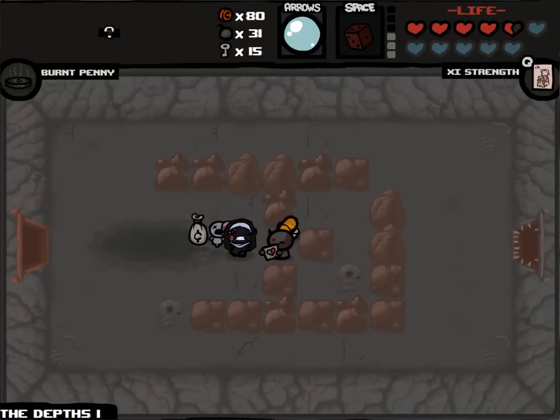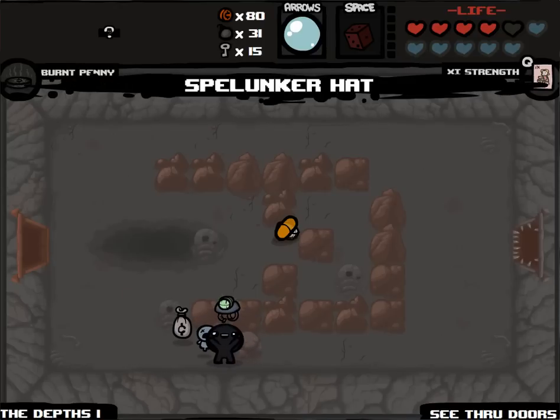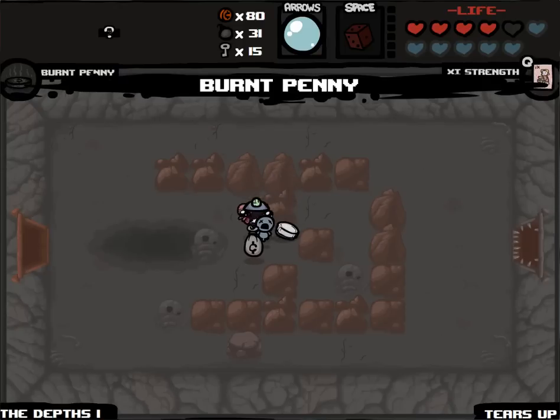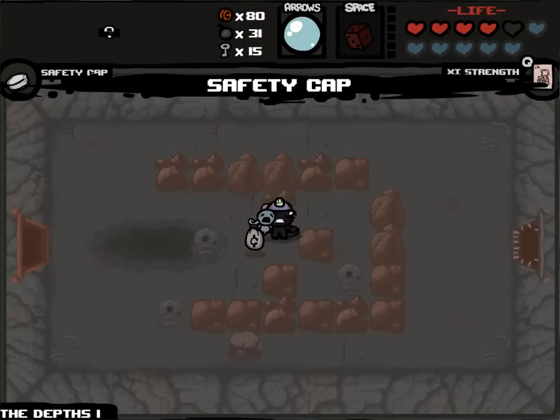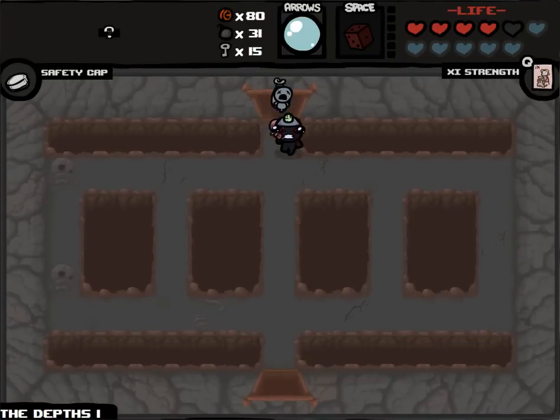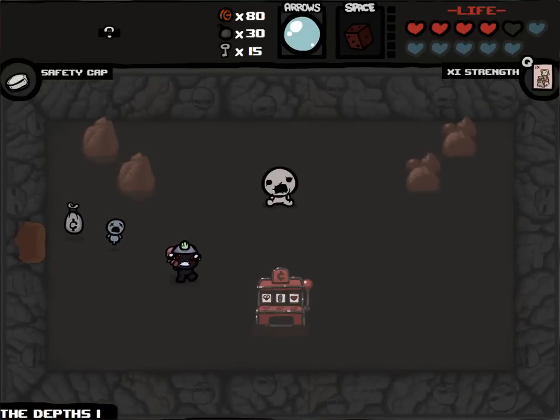I think the orange pill is like tears up. I'm gonna re-roll the razor - take the Spelunker's Hat sure, and tears up sure. Burnt Penny. Let's get Safety Cap - we've had good pills. Safety Cap increases the drop rate of pills, which is good. The secret room is right here because I heard that sound play thanks to Spelunker's Hat. Spelunker's Hat gives you the location of both secret rooms when you walk into a room adjacent to them.